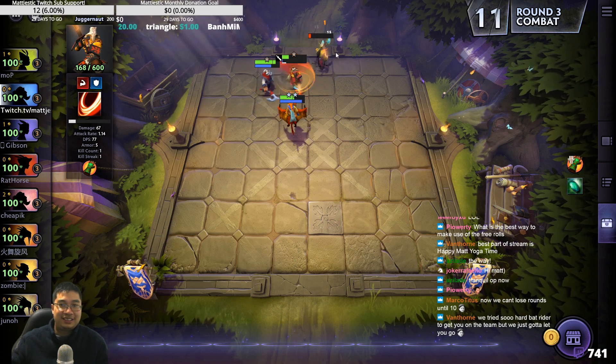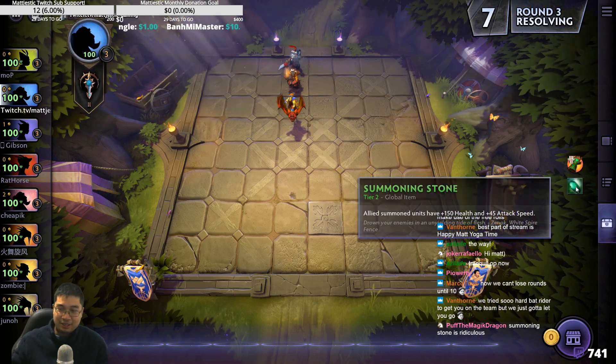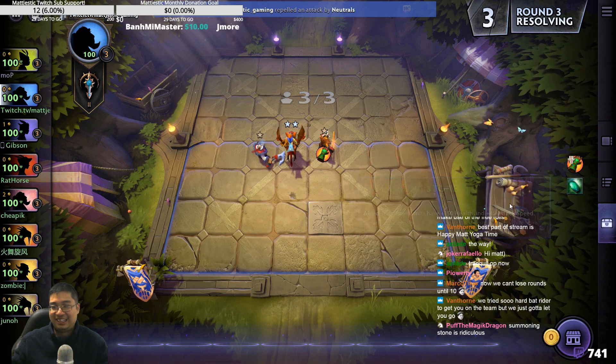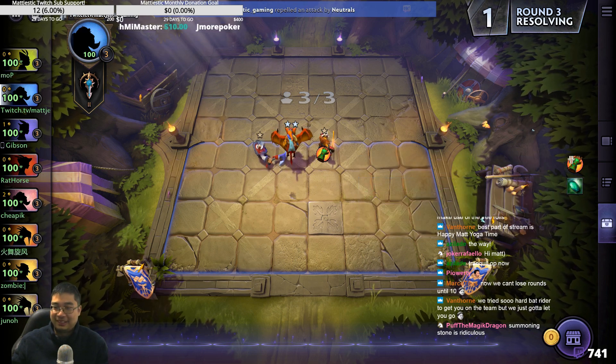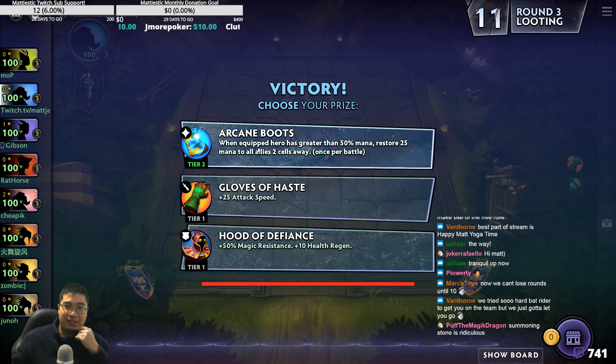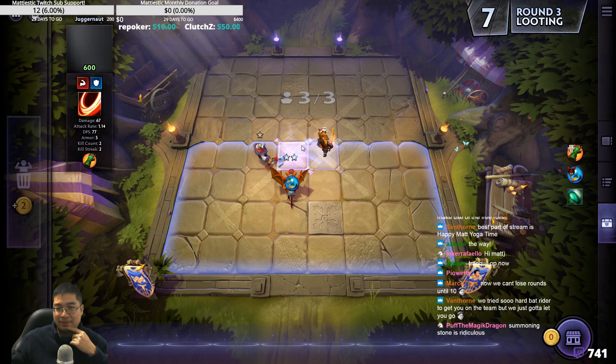Oh, he spun! He got two kills. Not bad. Yeah, we go with whatever is fine. I thought I was going Batriders, but now summoning stone could work. Summoning stone is ridiculous, right? Mana boots is pretty ridiculous as well on Batrider, because he gets instant mana. He's got 20 mana, guys.